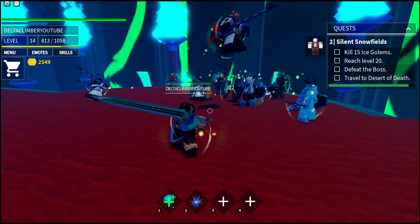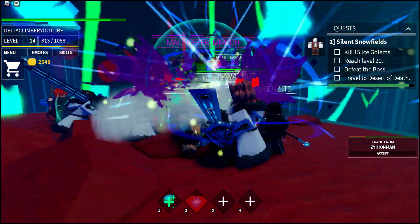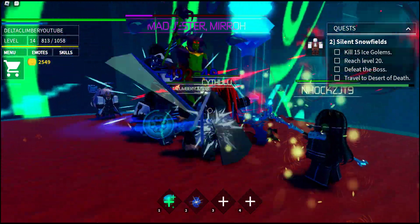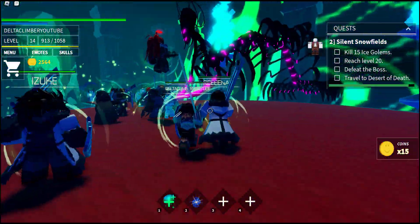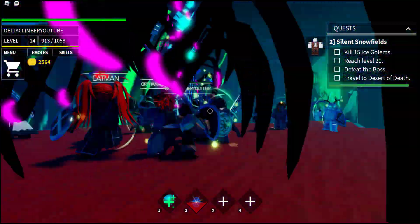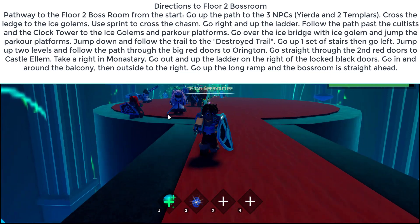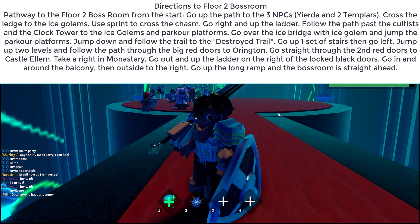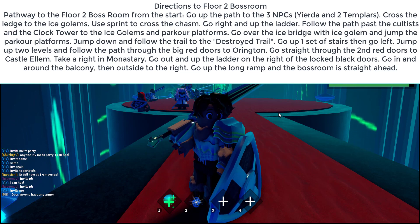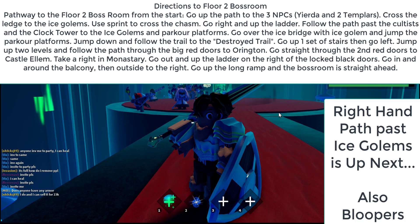One more and then we'll call it. I think when he's in that orb he is invincible. I was hoping for a drop, but no drop. Delta Climber coming to you from Delta Climber Studios, Roblox, and Blue Heater. Until next time — play it straight. And we're going to work on this Ice Golem quest, continue to work on getting to level 20, and now we know where the boss room is. We can come defeat the boss. Until next time — arrivederci.